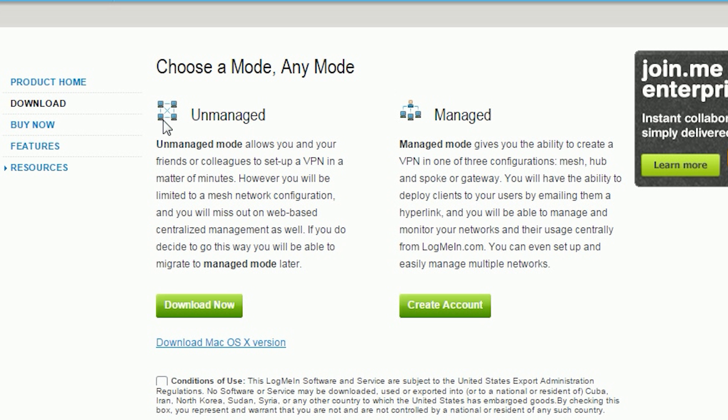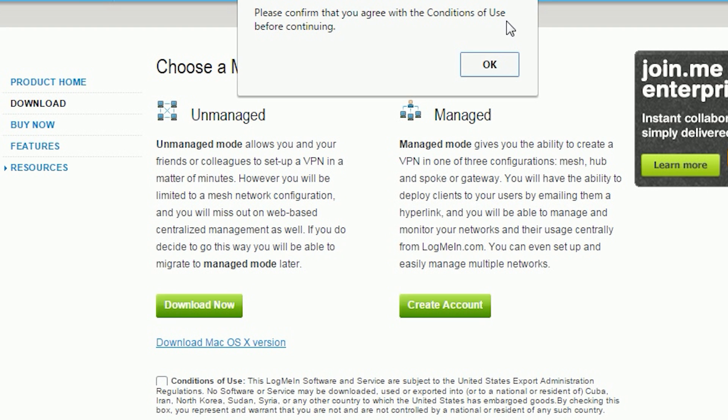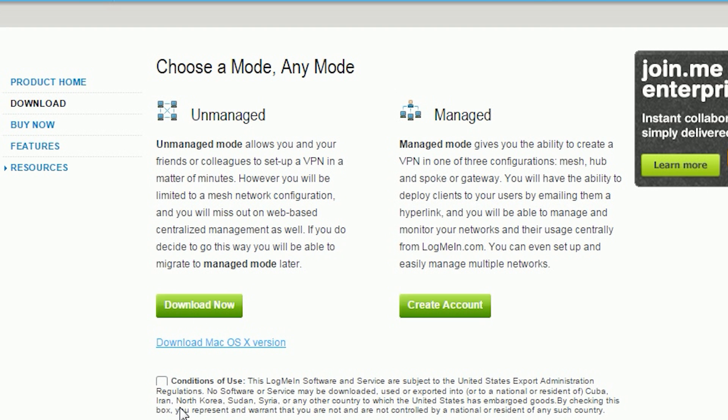So when it comes to downloading Hamachi and all that stuff it's pretty easy. You'll just have to click on the link that I've provided you with down in the description below. And you'll have to click on the unmanaged tab after you've gone to the link.